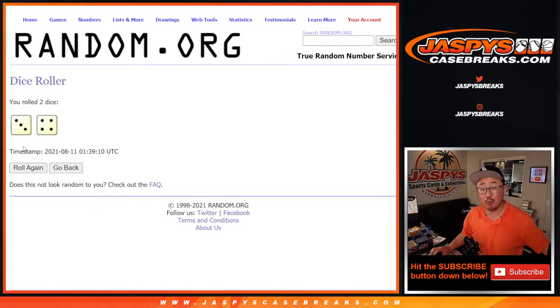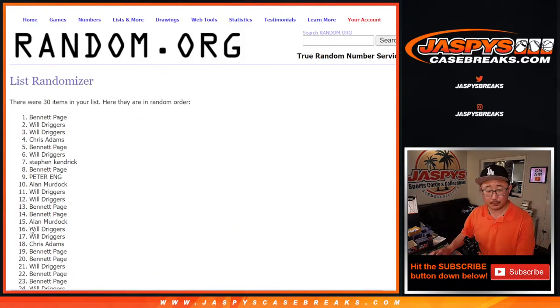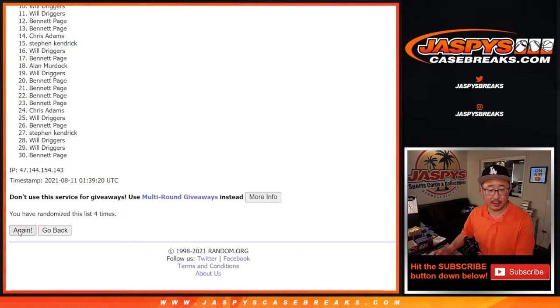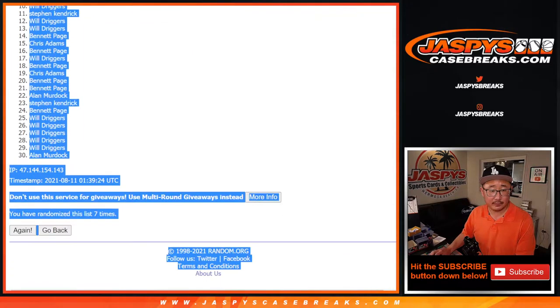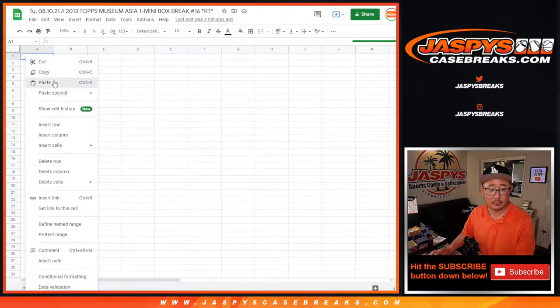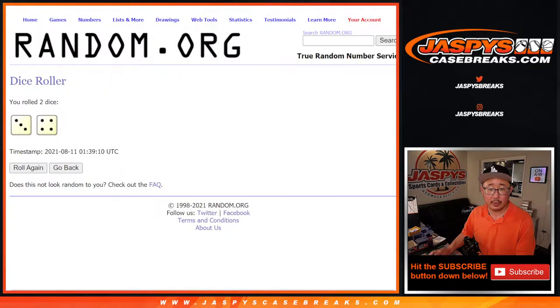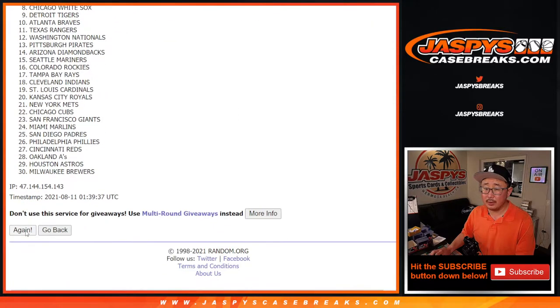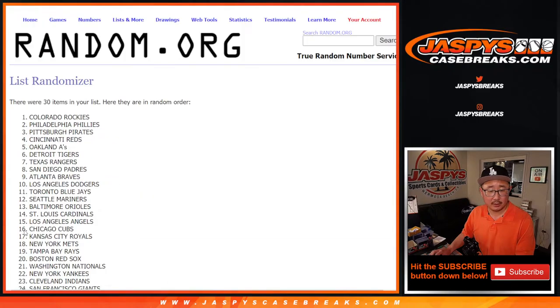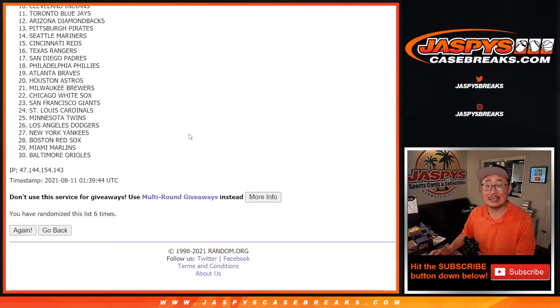All the teams are in, let's do it. Roll it, randomize it — three and a four, seven times for names and teams. One, two, three, four, five, six, and seventh and final time. There's seven. Three and a four, seven times for the teams. One, two, three, and seventh and final time.